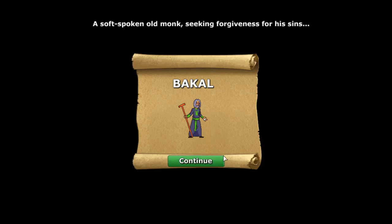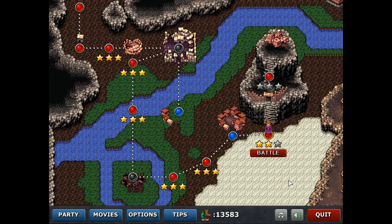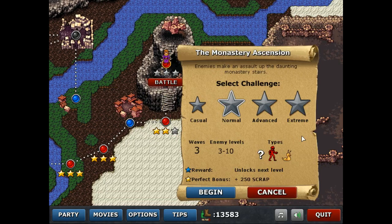Hey, playable character! What do we want to name this guy? We will name him Wicket, after an Ewok and one of my dogs. Alright, thank you all for watching that playthrough of Defender's Quest, and join us next time for the Monastery Ascension. Thank you!